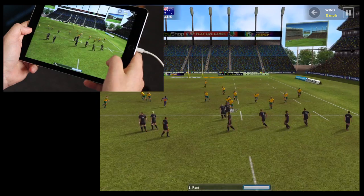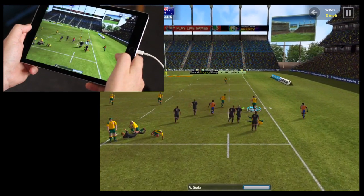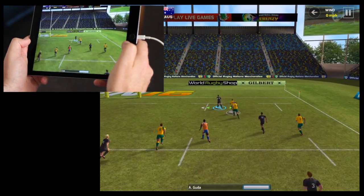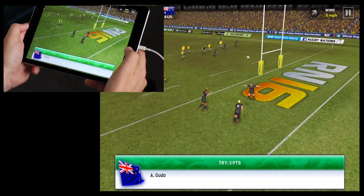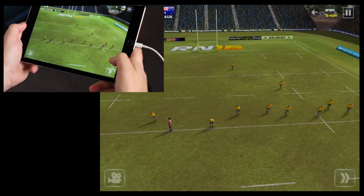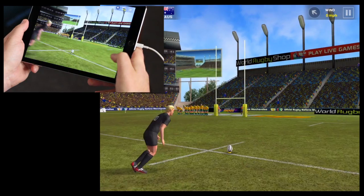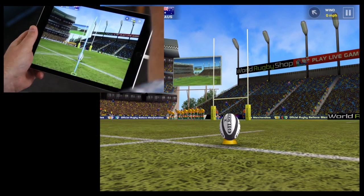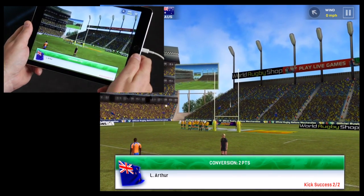So the ball's come back to me and I'll find another drive at the field - see how far we get it. A nice thing to do is try and swipe left and right as you're running to get a bit of a dodge on. We can go over for another try. Same again with the conversion - there's no wind, swipe fast and hard through the centre of the ball through to the centre of the goals. Two points.